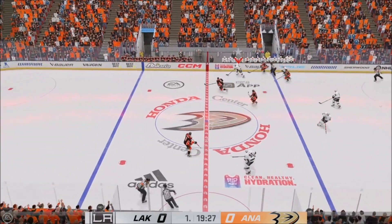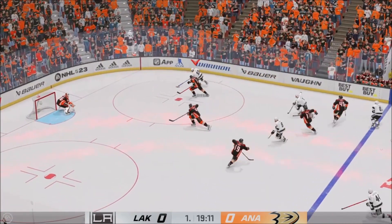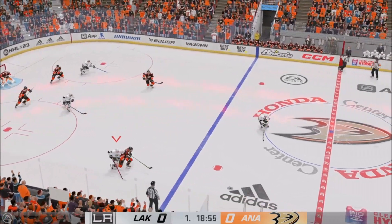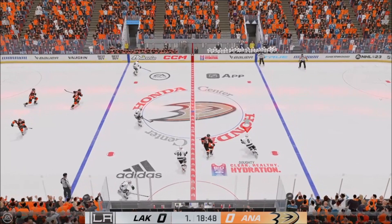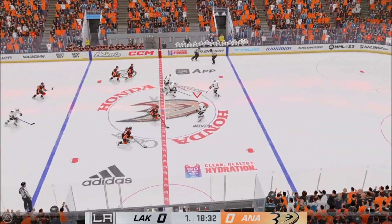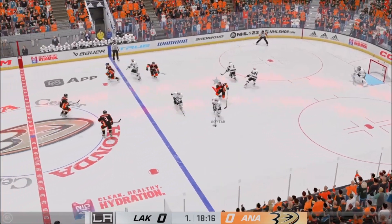Moussa quickly over to Kopitra. Puck scooped up by Byfield, and now it's over to Anderson, and that's broken up. Anaheim's got the puck, and now it's grabbed by Terry, taken by Kopitar.